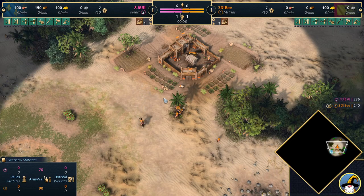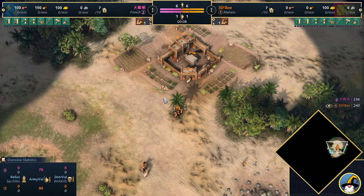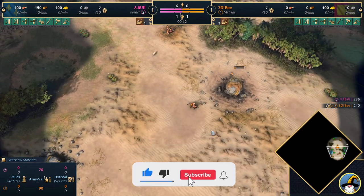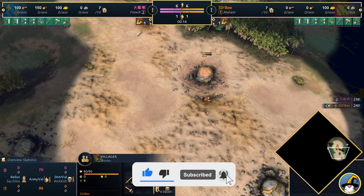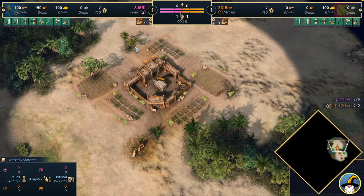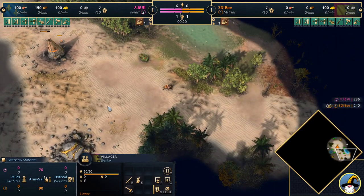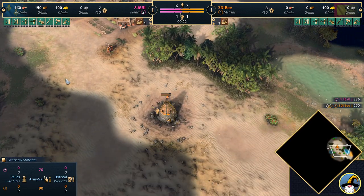Welcome to a casted game of Age of Empires 4, spawning in on the right-hand side of the map in the colour orange. It's 3DB, and we're actually very lucky to be casting this game today because usually B has his match history closed, which means we can't often cast many of his games, but I think he may have accidentally left it on.